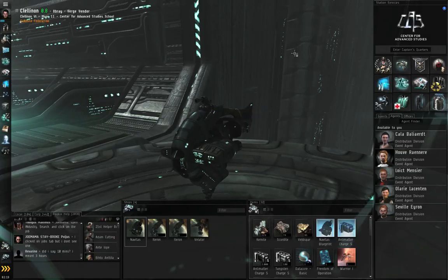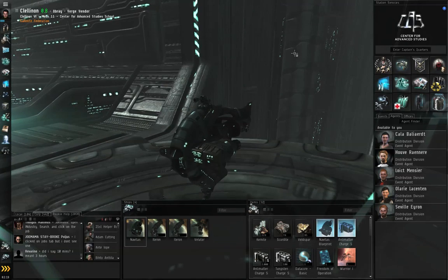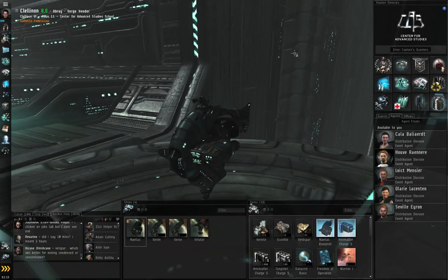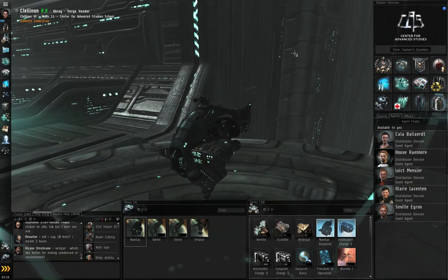Hello, I am Seamus Dunahoo of EVE University, and this is Episode 4 of How to Survive EVE Online. In this episode, we are going to go through the military career funnel chain.